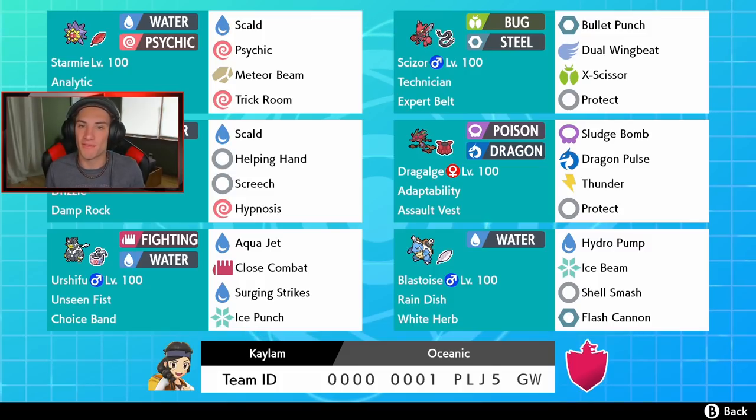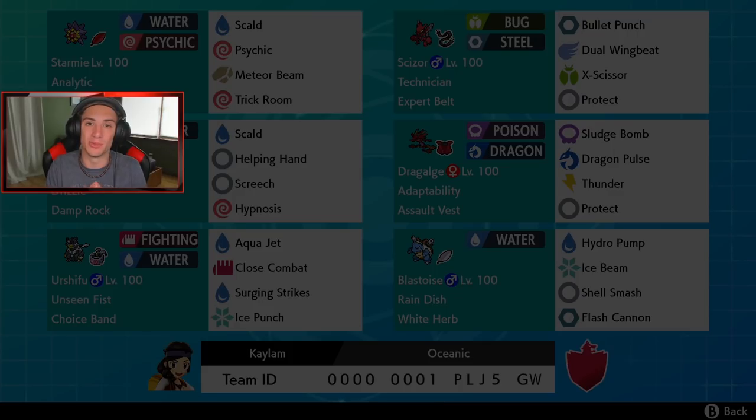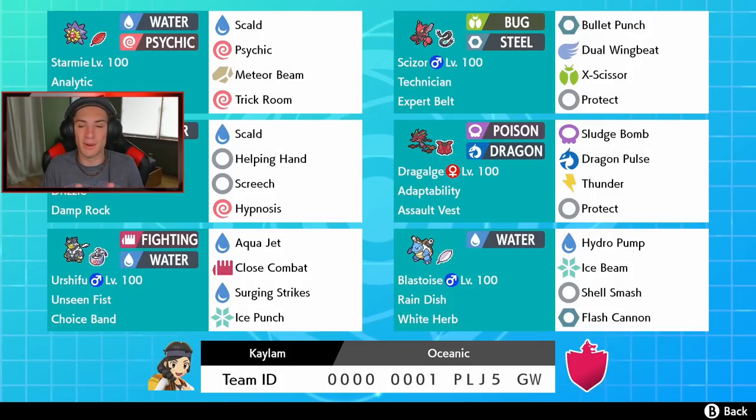In the final spot we got Dragalge right here, one of my new favorite Pokemon from the Isle of Armor. He is Poison and Dragon type which is amazing. He has Adaptability as his ability - what that allows us to do is STAB moves instead of a 1.5x boost, they now get a 2x damage boost. So Sludge Bomb and Dragon Pulse can do big damage. We also have Assault Vest, special attack moves, Thunder for coverage which hits 100% in the rain, and Protect. Rental code is at the bottom of the screen!